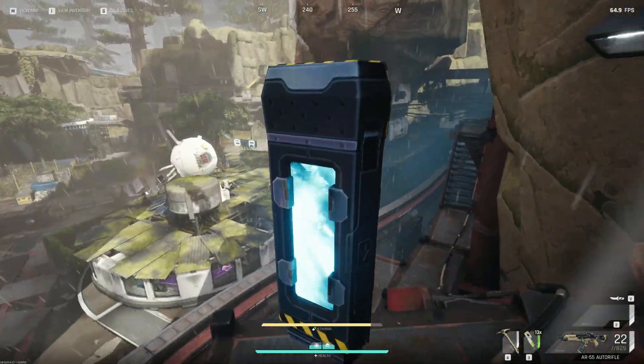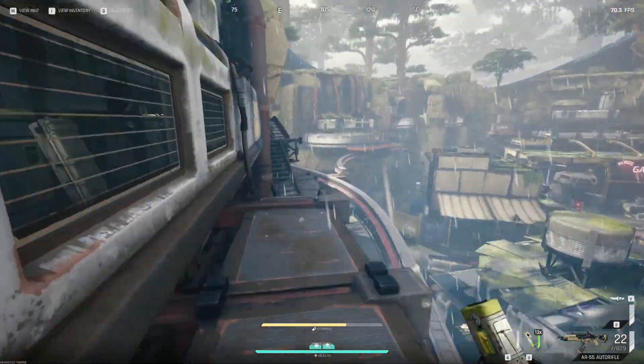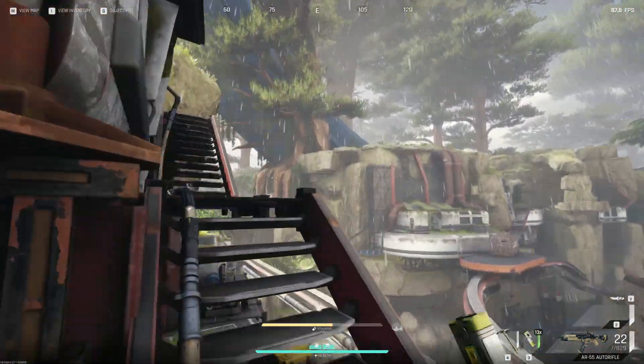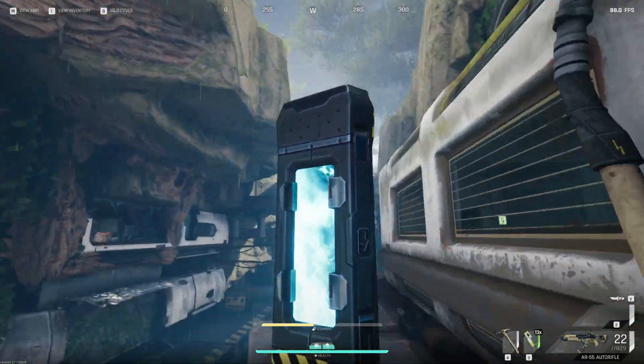You take both battery locations — you can either do it juggling back and forth or one at a time like I'm doing here. Go and grab them both and bring them over to where the force field is on this little building.